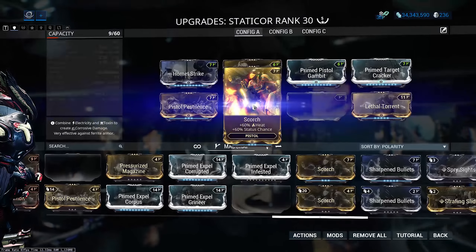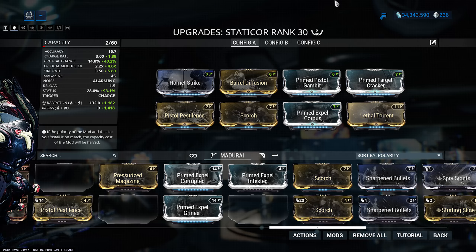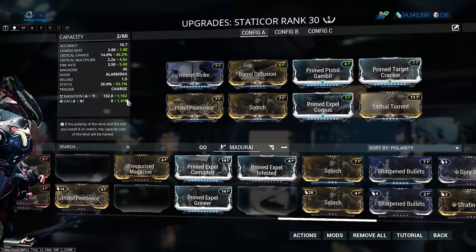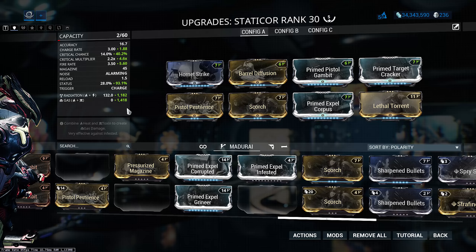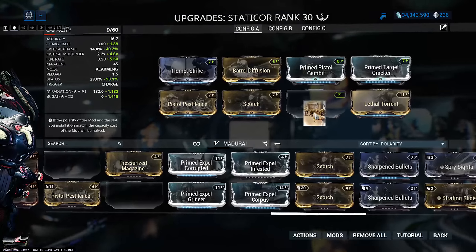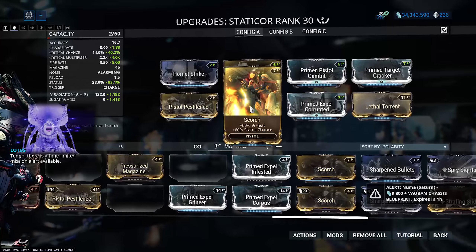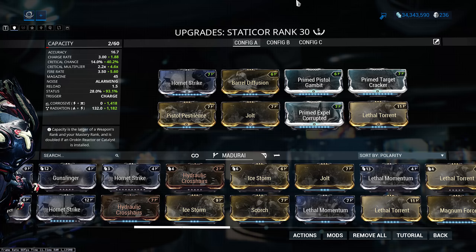The best build was actually recommended to me by Simul in my Discord. We remove the elemental mods, move Lethal Torrent across, and go with a gas build using Pistol Pestilence and Scorch. Then we slot in the Primed Expel mods. The reason this is so strong is that the Primed Expel mods have a double effect — they affect not only the elemental damage but also the base damage, giving a double scaling effect on the toxin ticks from the gas procs. This honestly absolutely shreds just about anything without armor.